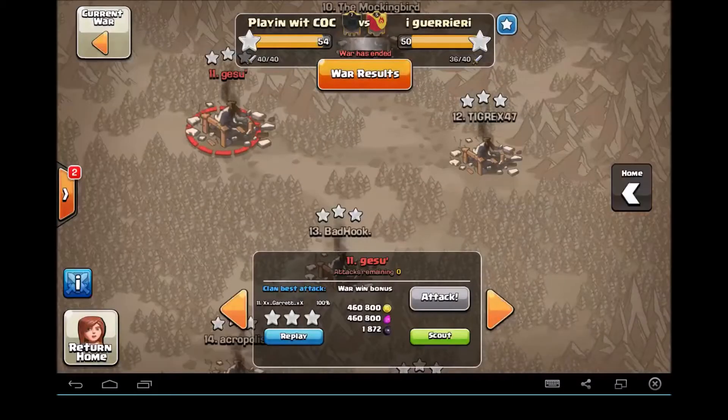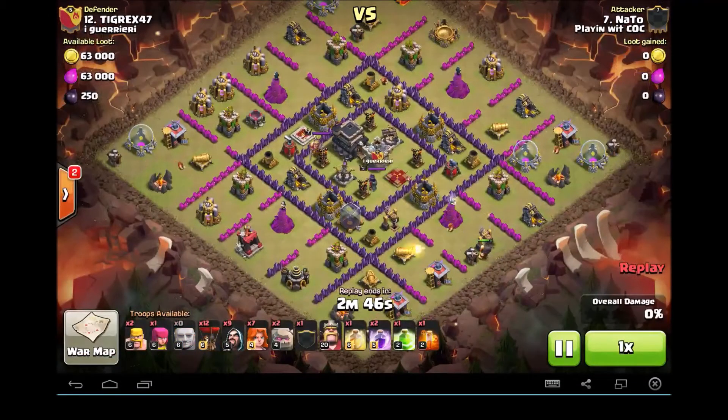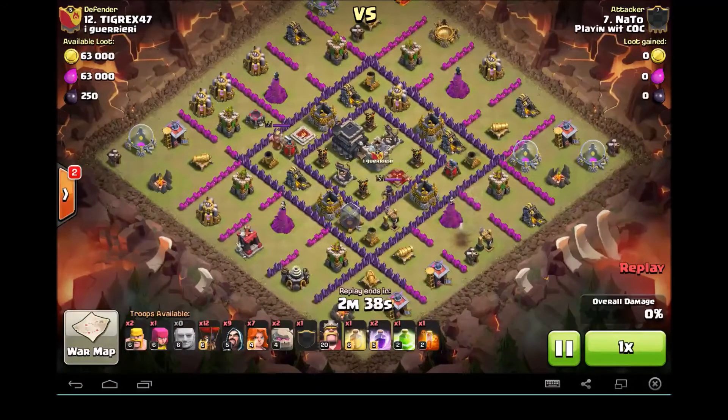Next, NATO versus number 12. NATO's coming with a GoVaLo attack. I'm showing this one — I didn't check with NATO, but I think this did not go exactly according to his plan. I thought it was fantastic the way that he improvised. I think he made some slight adjustments with his Barbarian King deployment and his spell placement. He's got a couple loons there — he was, in my opinion, hoping to get the clan castle lured. Didn't get it. That's okay, he's going to go forward with his attack anyway.